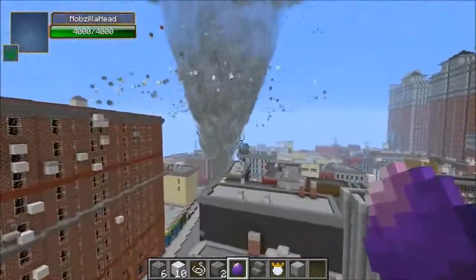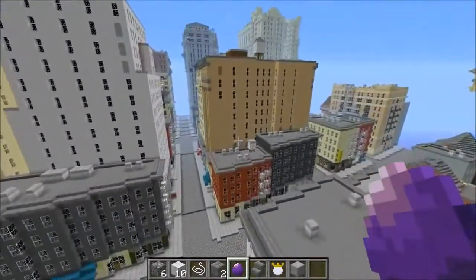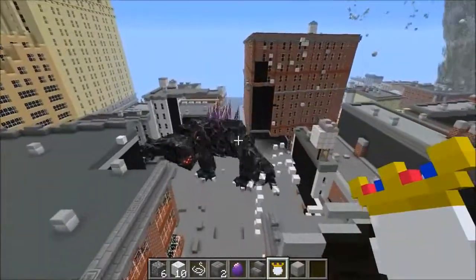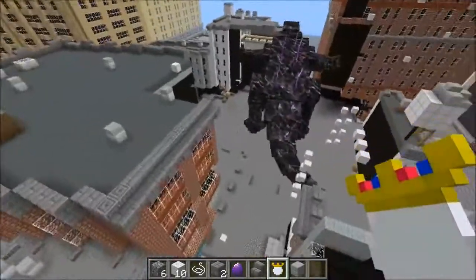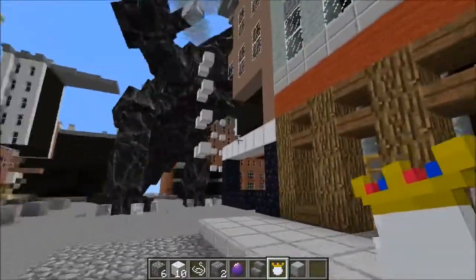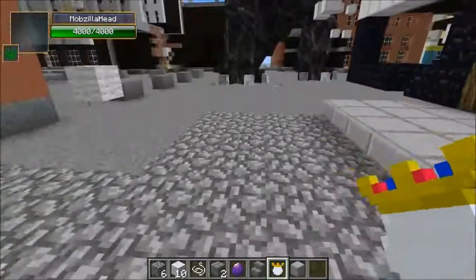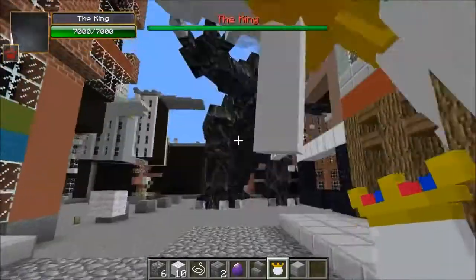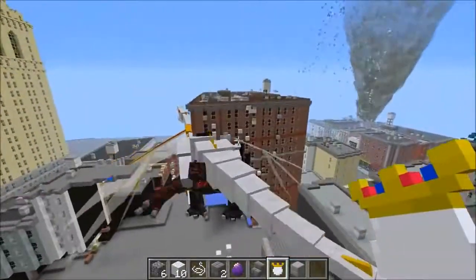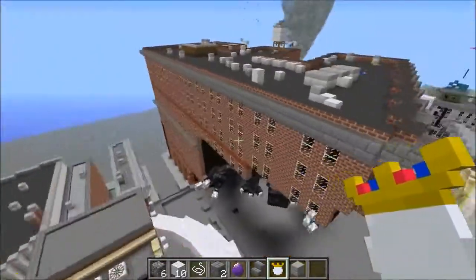I did have another idea — I'm trying to keep this series as interesting as possible by adding tons of different mods. I was thinking what if we spawn in the King to fight Mobzilla in the middle of New York City? It has to cause some kind of destruction. The King is nowhere near as destructive because when he walks into blocks they don't disappear like with Mobzilla, but he might get Mobzilla running all over the place. All right, King, let's turn this into a battle! He's pushing him through the building — oh my god, that's awesome!